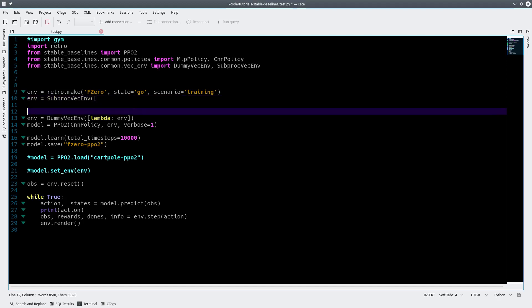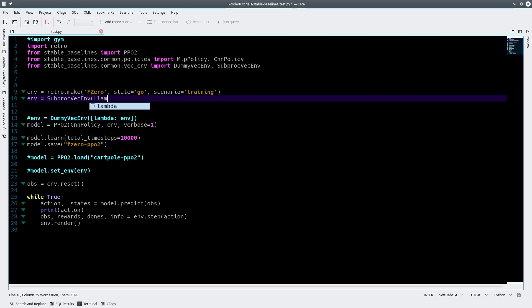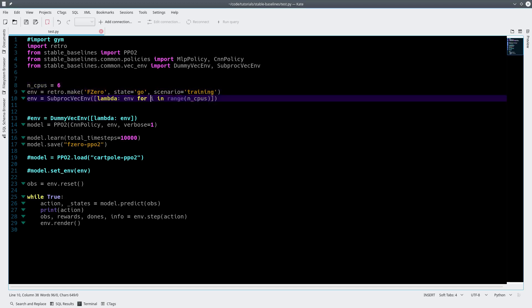Just like the dummy, you do a lambda for i in range n_cpus. We haven't set that up yet, so let's set that up — n_cpus. This is where you'll specify how many CPUs you have. I'll use six. That might actually crush my computer, but let's see if it works. This should create six different environments to train in, which will speed up training quite a lot. You need to have multiple CPUs on your computer for this to be advantageous.